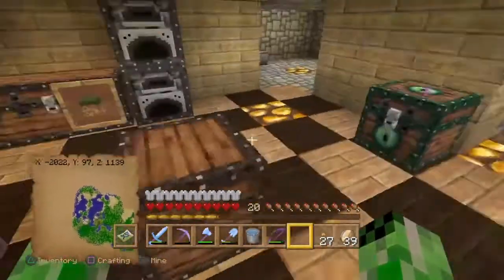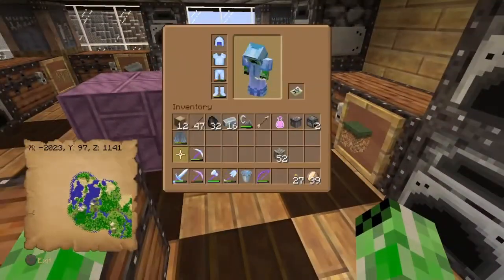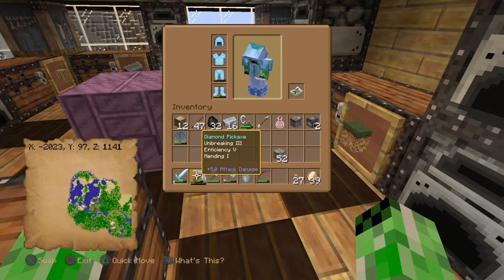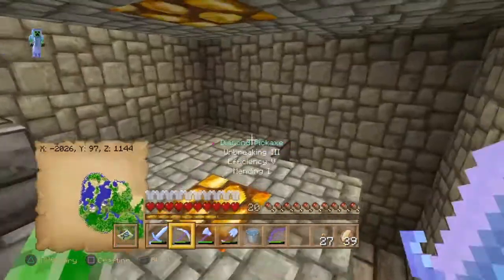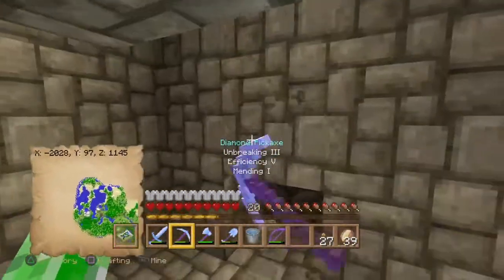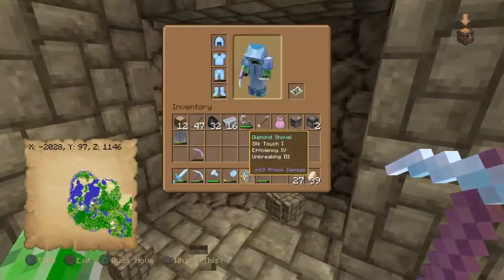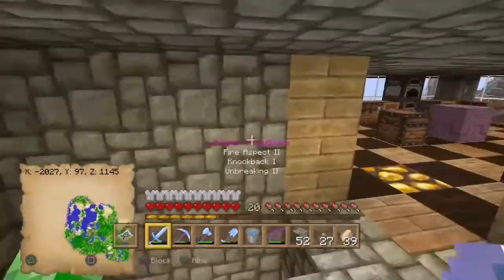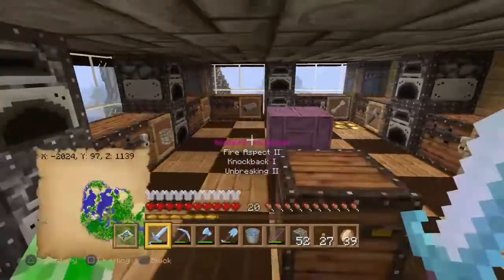Two more things people have been saying about the update: Efficiency 5 is broken. So if you have an Efficiency 5 tool, I'm going to be doing a comparison on the tools — pre-update right now so you can see how fast cobblestone gets broken — and I'll do a follow-up when the update comes out to check the speed.